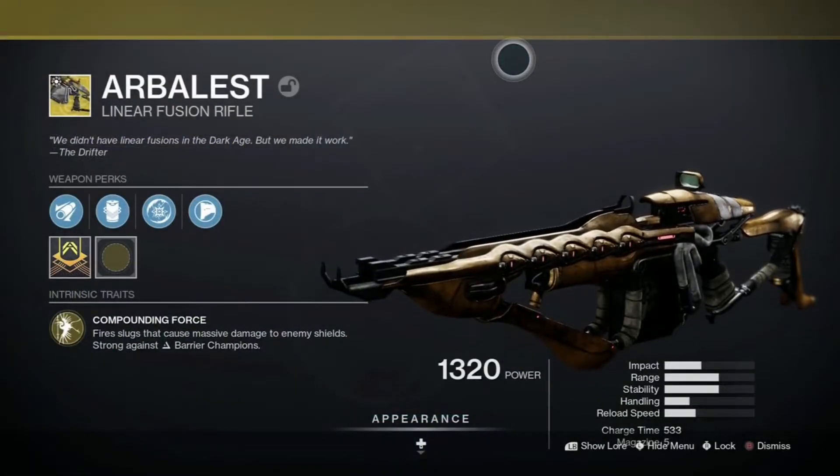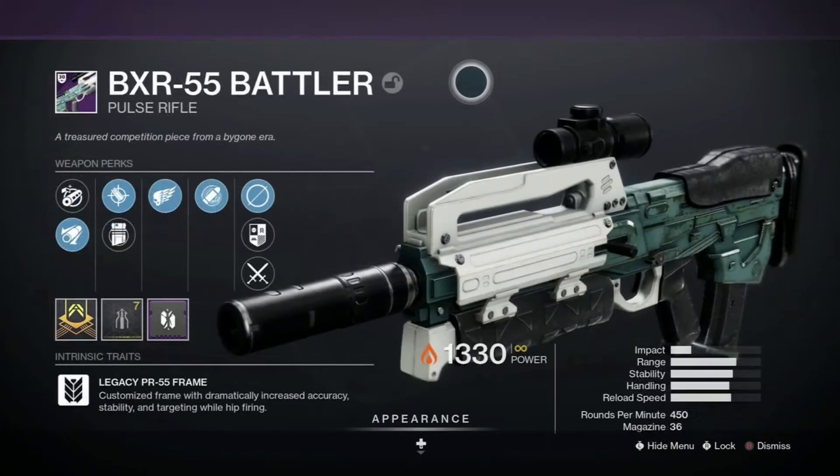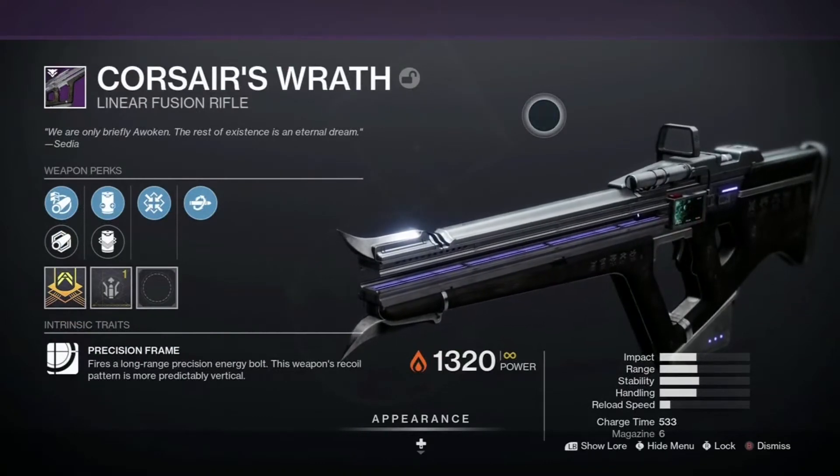As far as weapons go, I use the exotic linear fusion rifle Arbalest with its new and improved anti-barrier mod, the solar pulse rifle BXR-55 Battler, and the Corsair's Wrath solar linear fusion rifle paired with Particle Deconstruction.